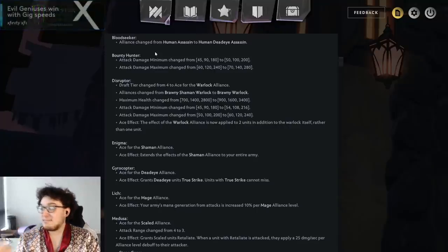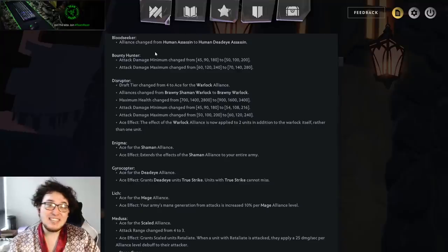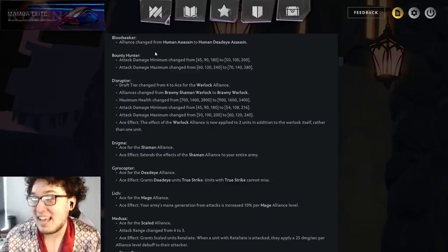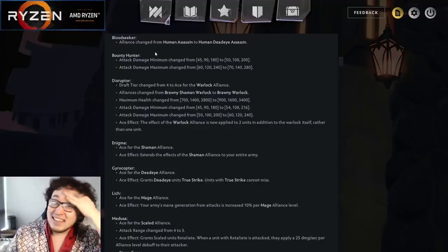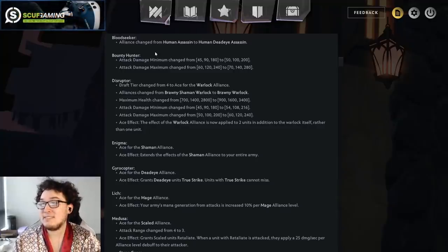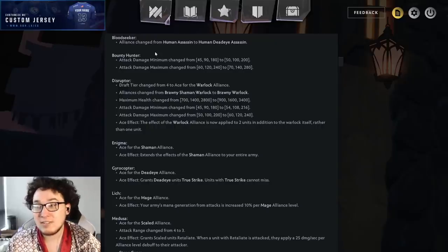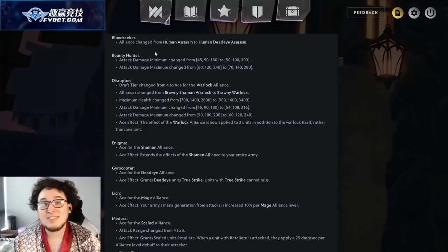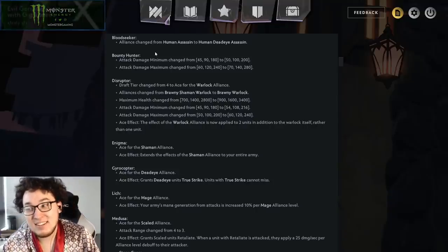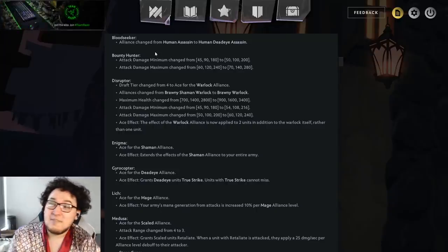Bloodseeker. Alliance changed from Human Assassin to Human Dead-Eye Assassin — Bloodseeker is now a Dead-Eye. So this is really interesting. In the early game, you can run like Bloodseeker plus Sniper, and Bloodseeker will attack the weakest health unit and just go off. That's a potentially big upgrade. Maybe something like Scrappy Assassins makes more sense — like level 3 Bounty Hunter in Scrappies. If you get the Gyrocopter later anyway, it's like you use Bounty Hunter plus Sniper in the early game, and then in the late game you get out of Sniper and get into Gyro, because you only want to be in four Scrappies anyway.